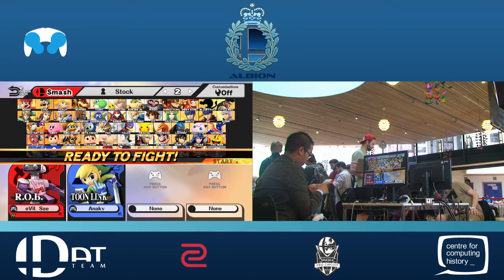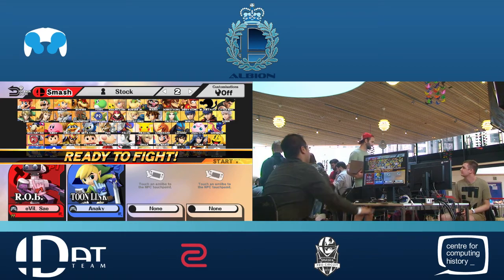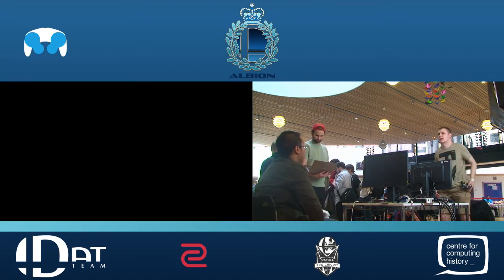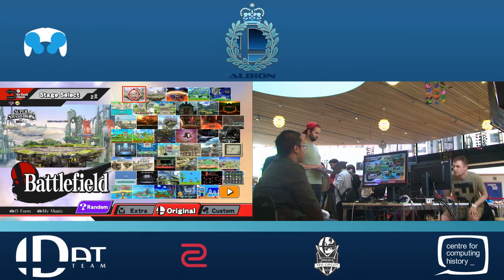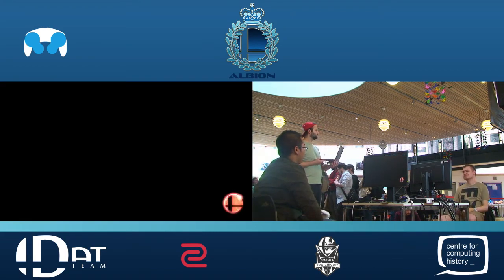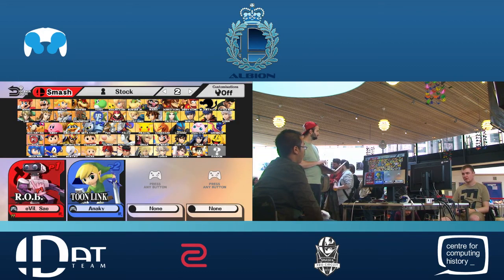You even saw him use side-B as a reflector that match — no one does that. For good reason, but it worked out. He can make it happen. What's interesting is actually the best Rob in the UK, Lucretio — he does do that. He actually uses side-B in neutral. I don't think Anarchy has any real experience against Lucretio.